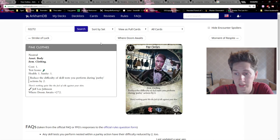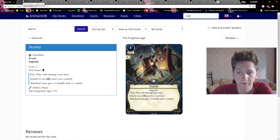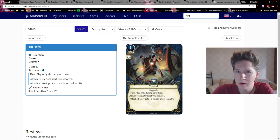Compared to the Leather Coat, which is zero resources for two soak, Trusted is one resource for one-one — basically the same since you're not spending an action to play it. We also have Fine Clothes which cost one and gives you one-one soak, though Fine Clothes also gives a parlor skill reduction. In terms of cost it's not too bad.